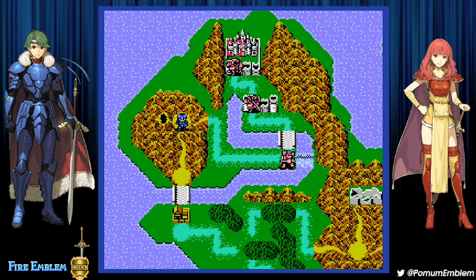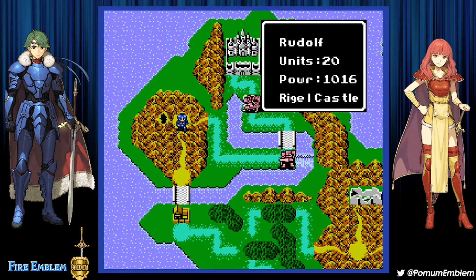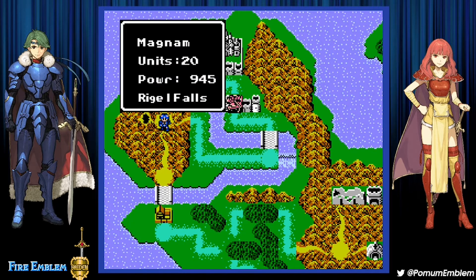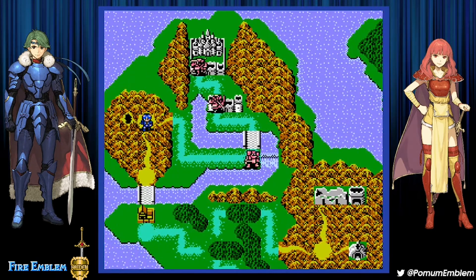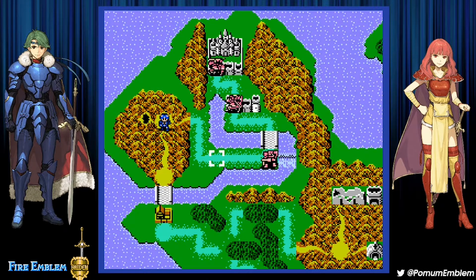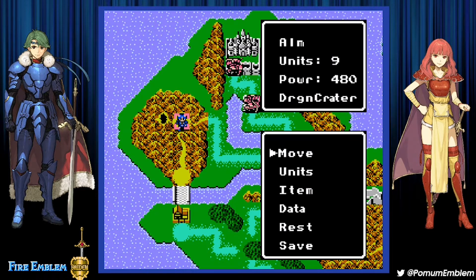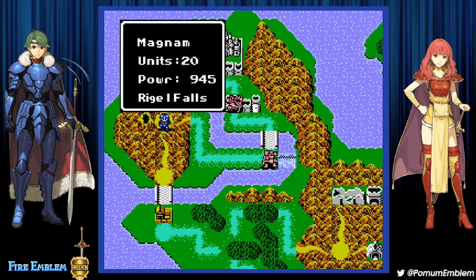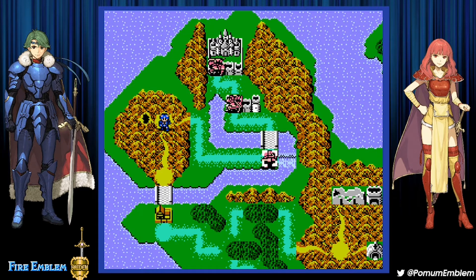A dungeon is all we're looking forward to at this point. We have to battle Rudolph and Müller, but our objective today is Magnum. Felicia's already done. I'd honestly love to revive my units before Magnum, because I think Magnum is the last chapter in which you get an actual opportunity to train.